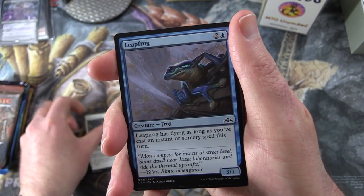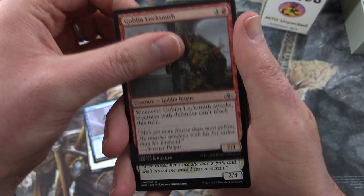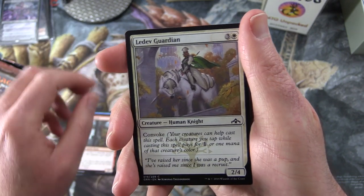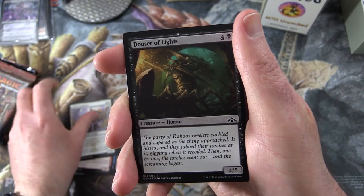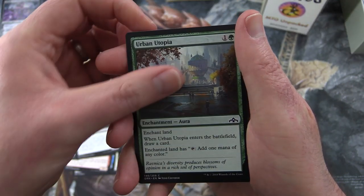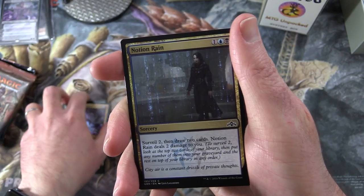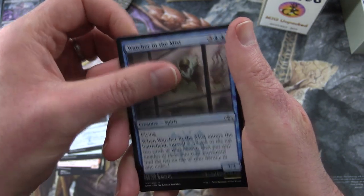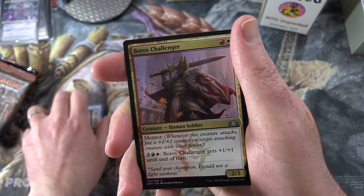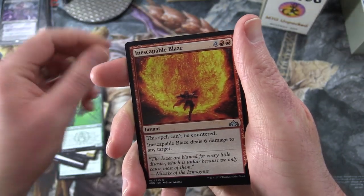We start off with Righteous Flow, Leapfrog, Goblin Locksmith — Creature Goblin Rogue. Very nice to see the goblins. Ledev Guardian, Dowser of Lights, Urban Utopia, Goblin Electromancer — yes, the goblins are back! Notion Rain, Watcher in the Mist, and uncommon Boros Challenger, Cruel Harpooner, Inescapable Blaze.